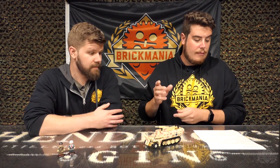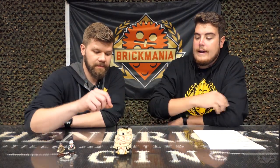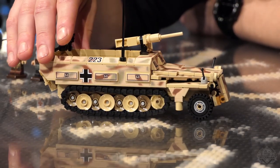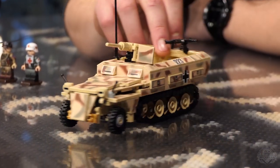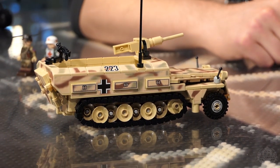Let's get into the restock. Starting off with the SDKFZ 251 Ausf D, which has been a very, very popular kit. Check out that camouflage — quite the sticker undertaking by Slam here. And if you build it, it is a fun build just for the tediousness of that alone. The finished product just looks fantastic.